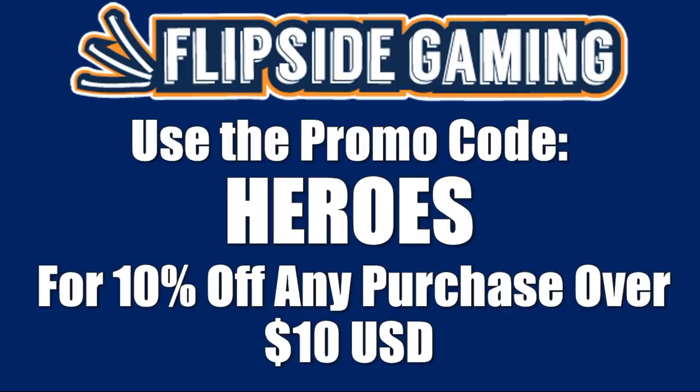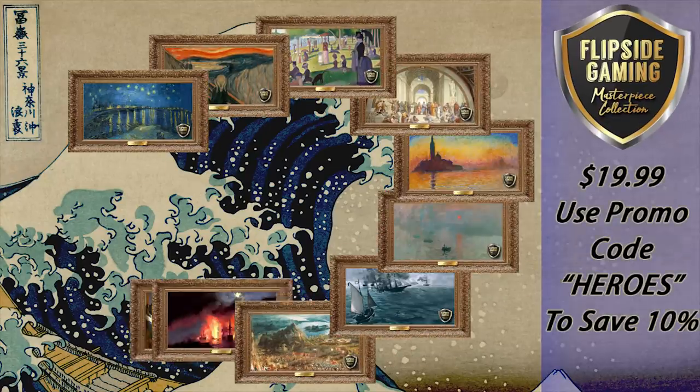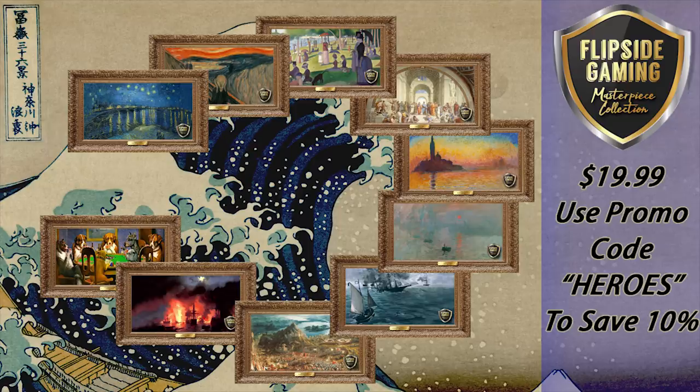Check out FlipsideGaming.com for all your gaming needs. Use the promo code HEROES to save 10% on all orders over $10. Between now and December 16th, if you use this promo code, you will automatically be entered into a drawing where 13 winners will each win one of the Flipside Gaming Masterpiece Collection playmats. See the description below for more details.